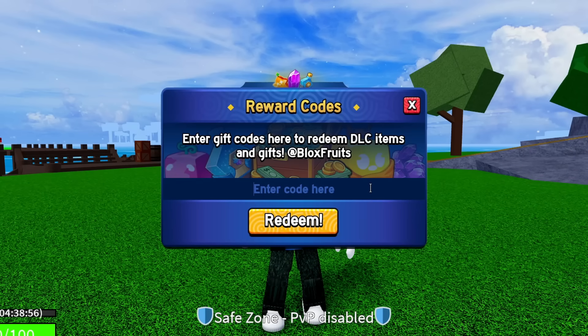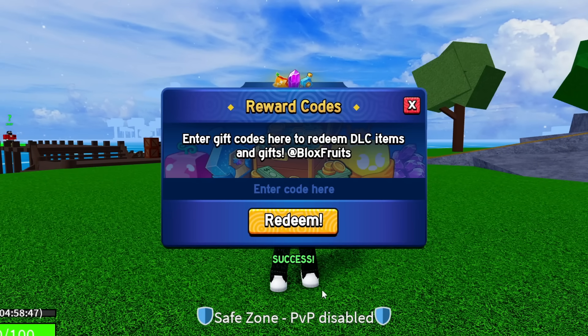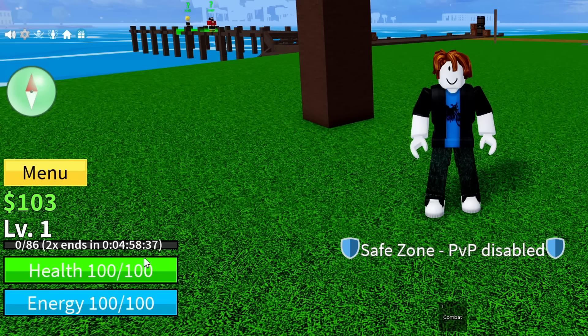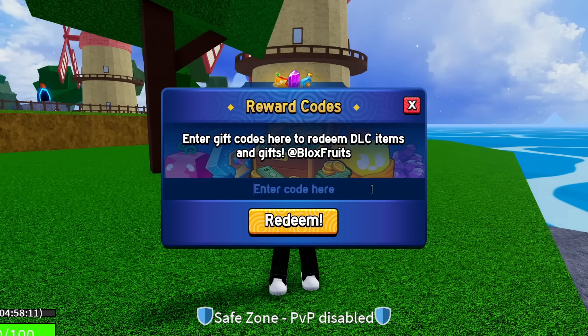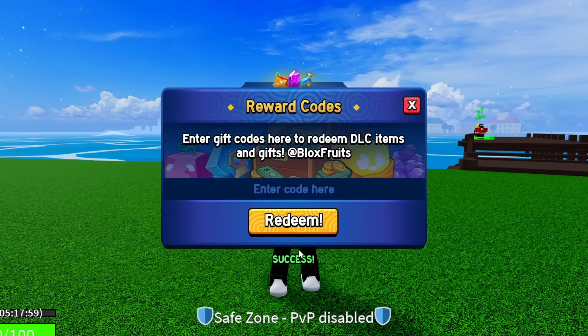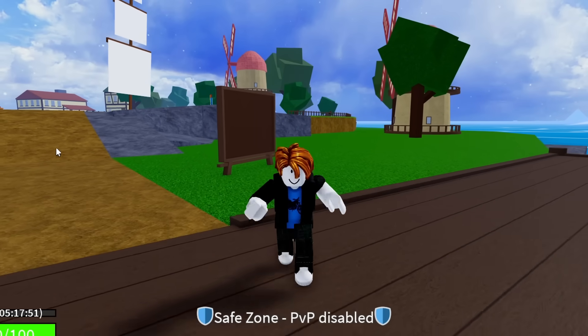The code after that is KITTGAMING — K-I-T-T-G-A-M-I-N-G, Kitt Gaming. Enter it exactly as shown: success, giving you another 20 minutes of 2x EXP. You can see I'm now at about five hours of 2x EXP for completely free. The next code is SUB2CAPTAINMAUI — sub to Captain Maui. Hit redeem: success, giving you another 20 minutes of 2x EXP.